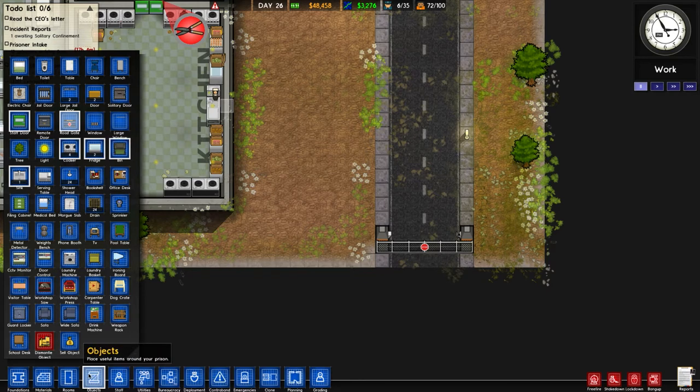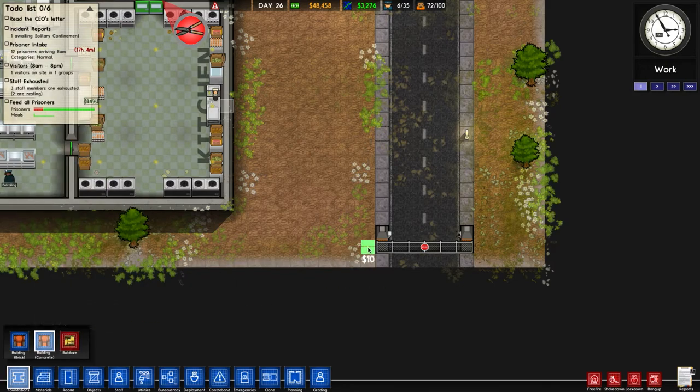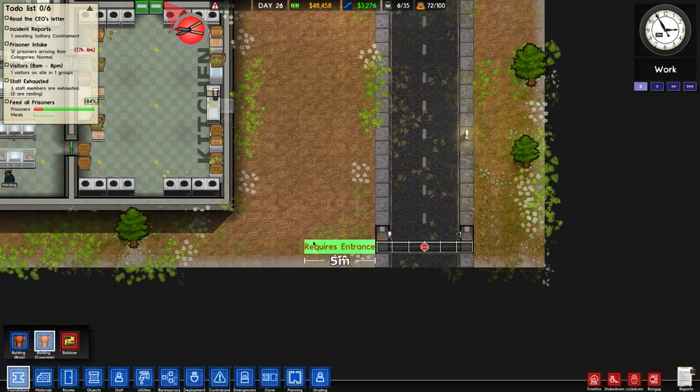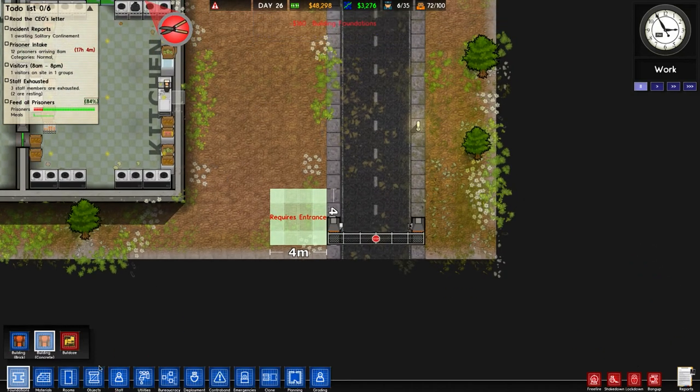These gates activate when they need to - which is perfect, exactly what we need. You can almost put a little building there, a little outhouse right there to control it. So go like foundations, concrete, and you can do a wall here. Let's do a little four by four room or maybe five by five. You only need something small - just the guard standing there. Make a little room, four by four, give him a bit of room to walk around. Then go to objects.